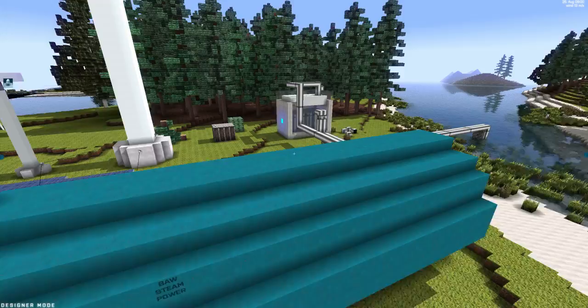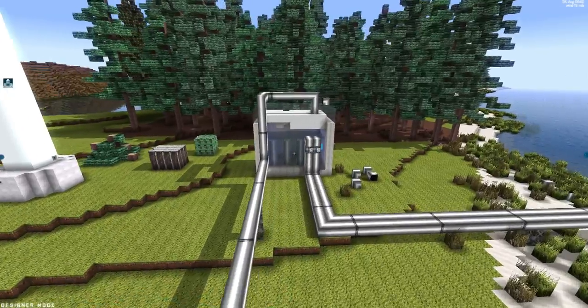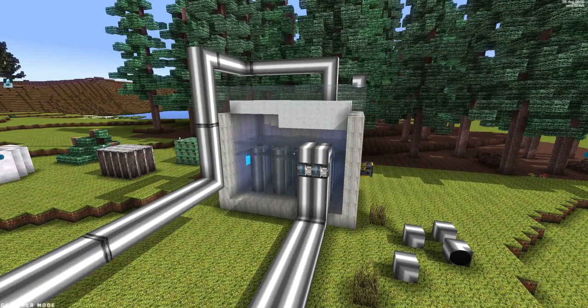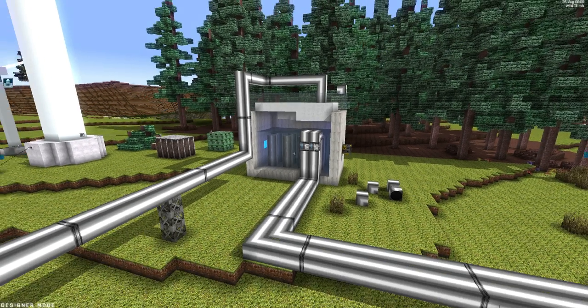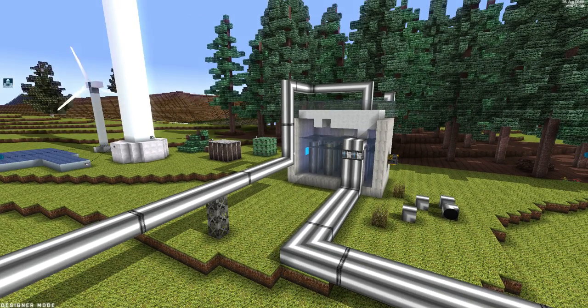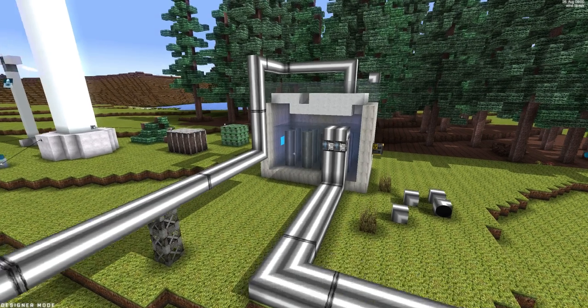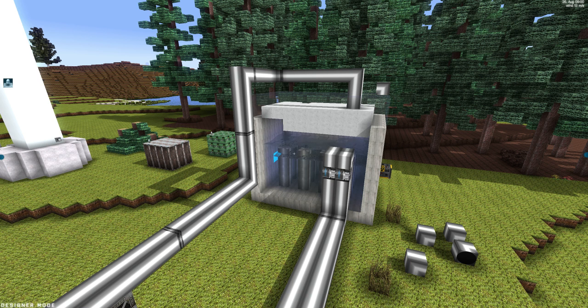So this is the simple way of creating a small nuclear reactor with uranium rods. There are no rules about how a reactor should be designed — just follow the rules of real nature. Make a compressed, confined area, make sure you have water supply and so on. That'll work.